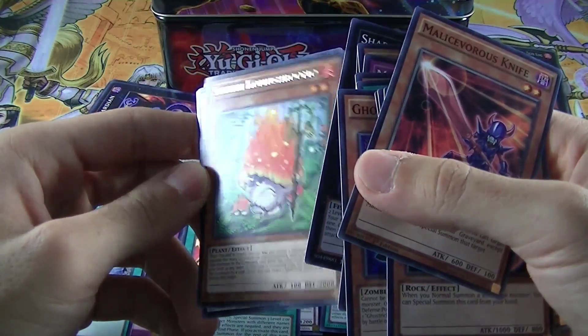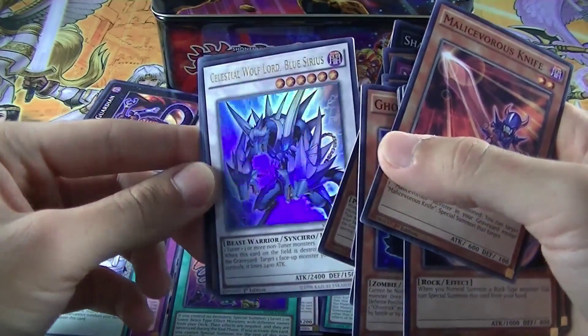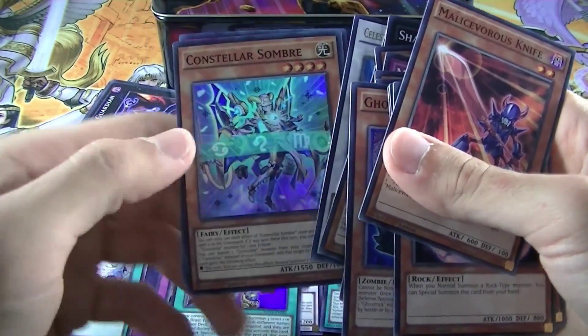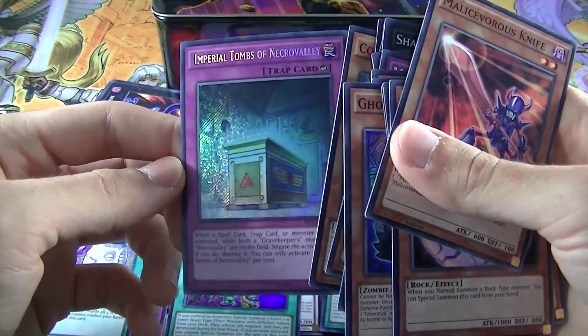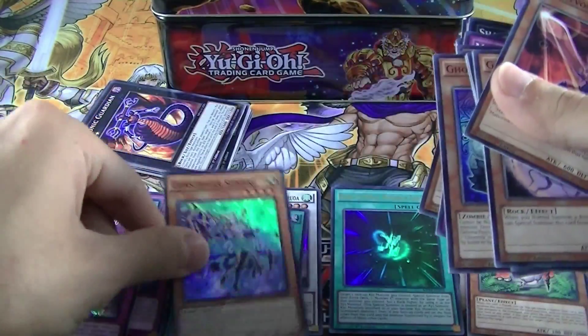Another copy of Sylvan Krumoshromo! And oh, look at this — nice! Celestial Wolf Lord Blue Sirius — sweet! And then we have Constellar Sambre! And Imperial Tombs of Necro Valley! Not bad at all!